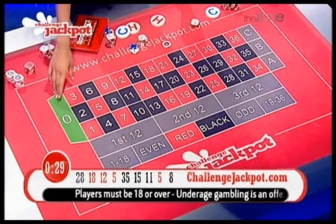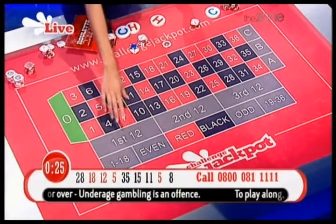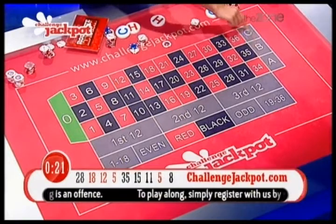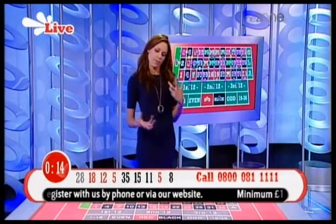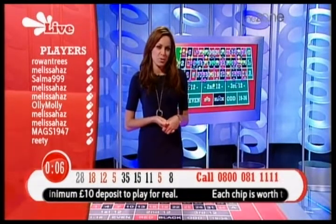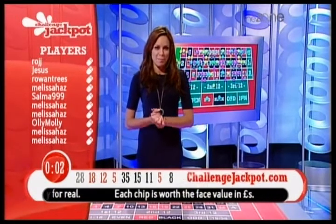We have the green zero — it's a European table, which means that if the zero comes in and you're covering it, you will receive a win. First, second and third dozen — you've got A, B and C which are the columns, and then you've got the outside, the even chances. That's how it's broken up. Obviously lots of you know your stuff already, so you just carry on — but just for those of you who are new, and we do have new players all the time, it's for your benefit. Best of luck.